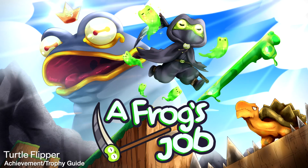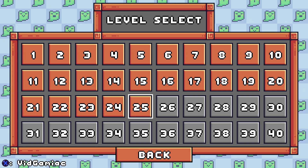Hey everybody, here we are today back in Frog's Job going for the Turtle Flipper achievement. This is to kill a turtle. The first turtle you can kill is going to be located in level 25.